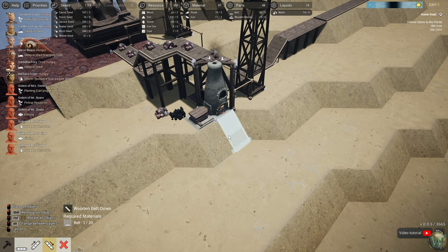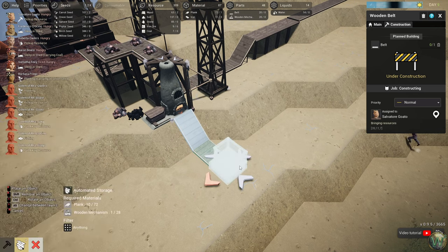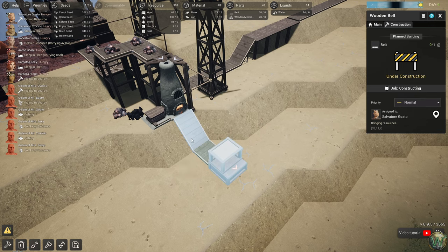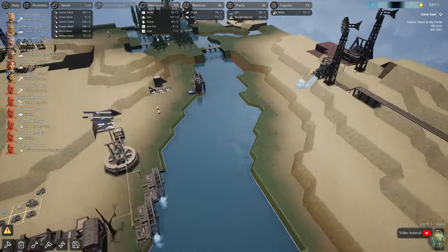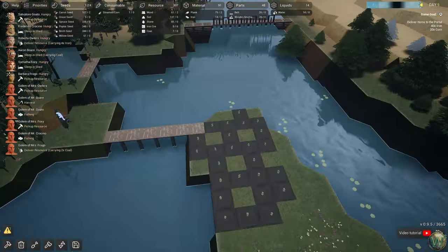Down slope there, and then one flat one, and then we can do one of those belt box things. Automated storage — yeah, that's what I want. Input — doesn't matter which one. We'll do it that way. We definitely need more food. Let's remember that for future maps — we need to plant more food. We got one steamed corn out of the deal, though.